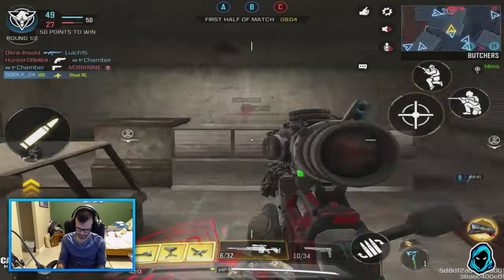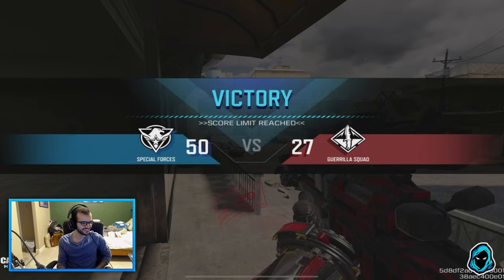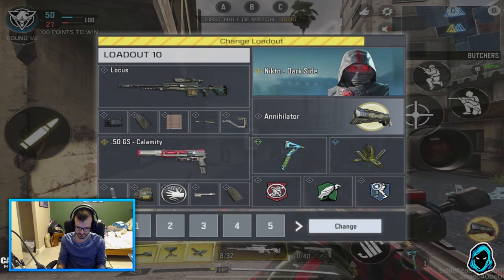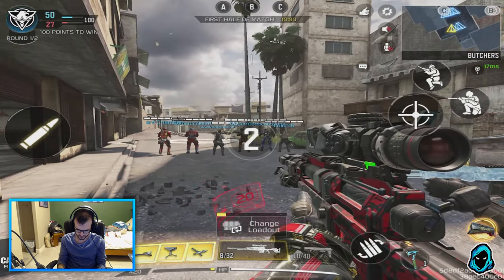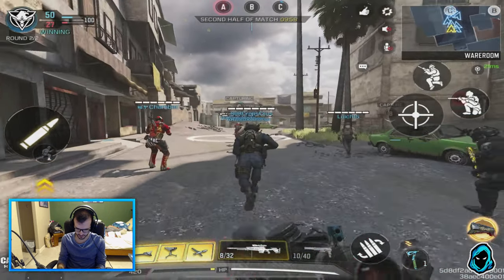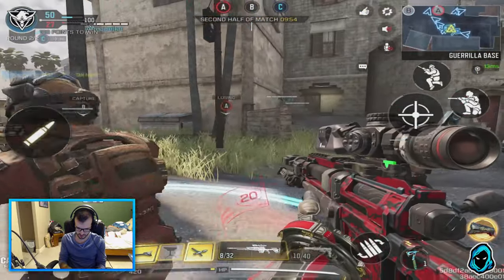I'm on 20 kills now, it's nice — you don't even need to open the scoreboard to see how many kills you got. I do wish you could tap on it and change it, like change it to your current killstreak.